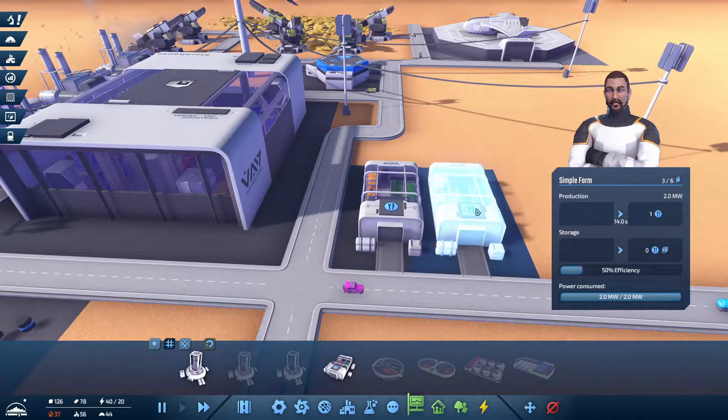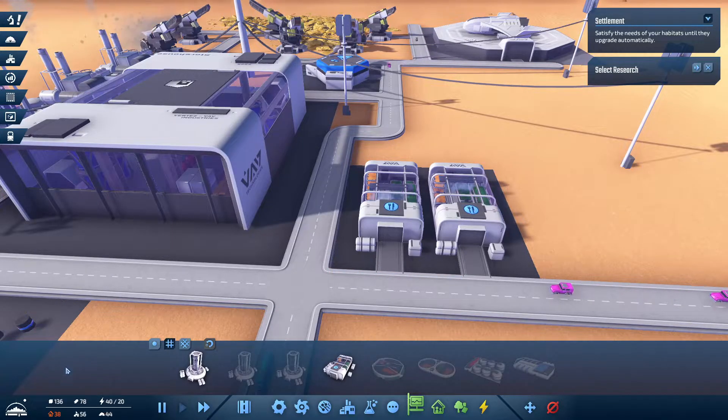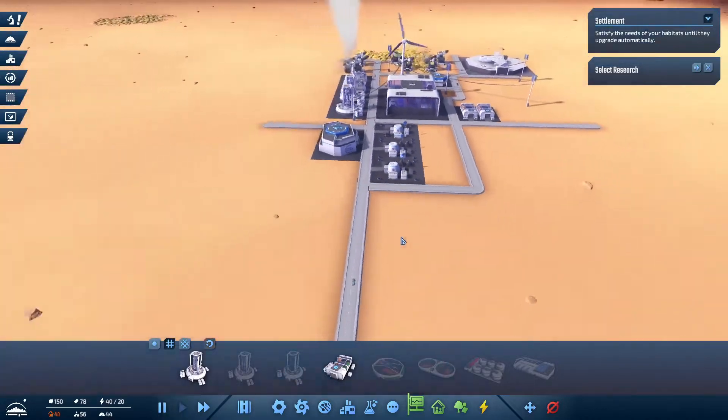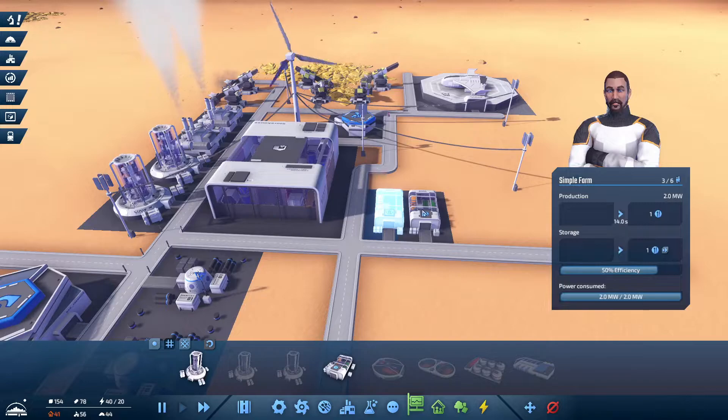Workers will start going to the farms - there are tons of jobs available. This user interface totally reminds me of Cities Skylines, I almost feel like that's where they got their inspiration. Down at the bottom we have an info viewer. I have 40 out of 20 power - I don't really know how power works yet. We have steel, concrete, 44 slots for housing, 56 jobs available, and 38 is our population. It's showing red, which is unfortunate.